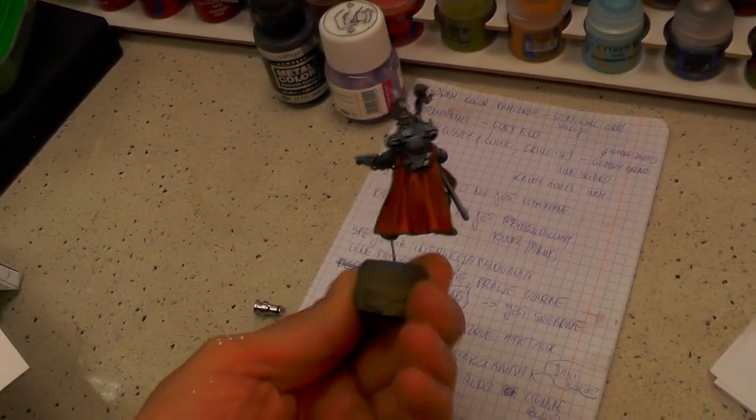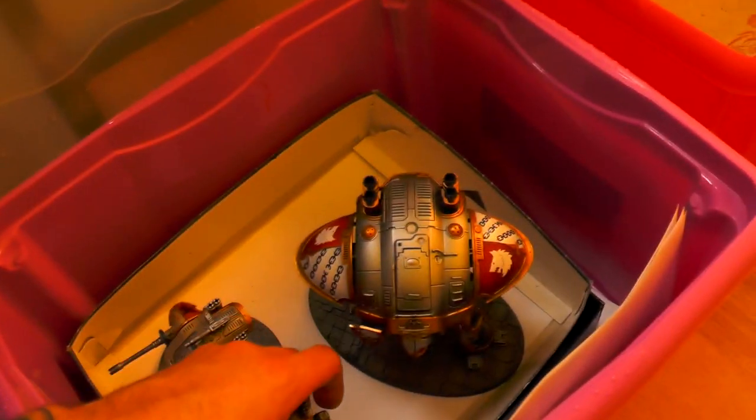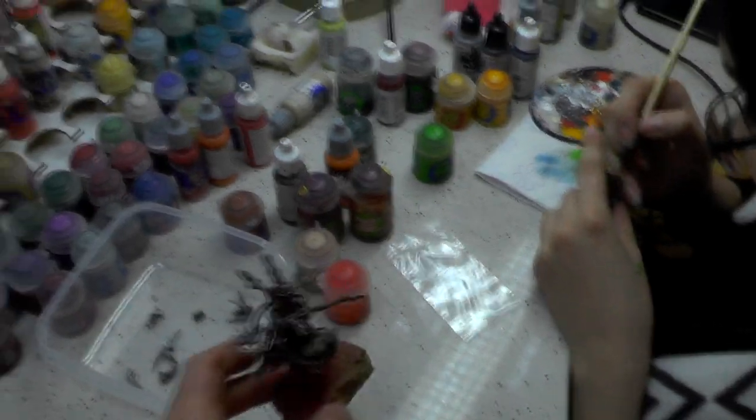Paulina is not here, but she's working on this conversion — bringing a guy with a cape. We sculpted the cape; Kasia did this. Very cool. We have some Imperial Knights over here as well. Over here, Natalia. Oh, Natalia has something special over here.